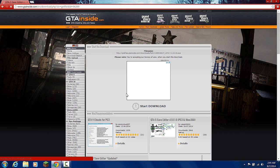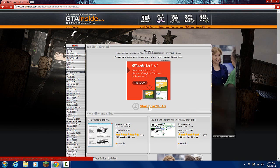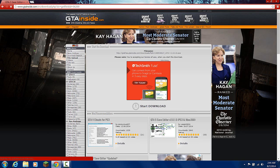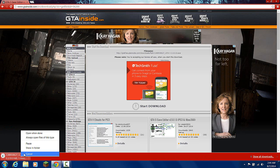You're going to click on that, and then after that you're going to click on 'Start Download' right here. After that you're just going to want to download that and close this pop-up right here. It should start downloading now — I already have it downloaded so I don't need to do that.